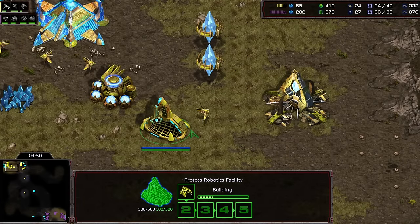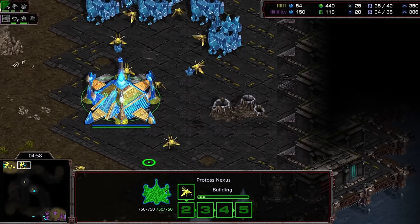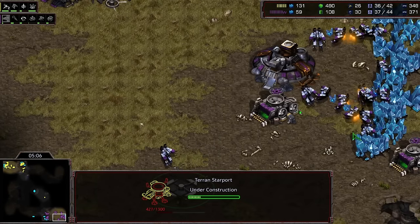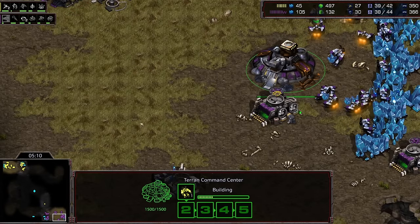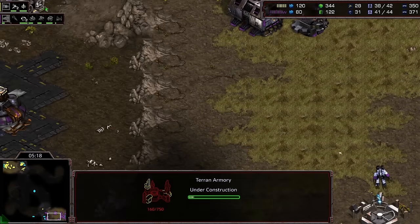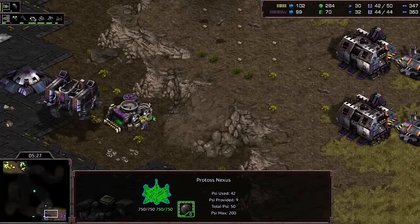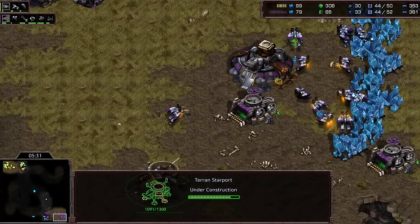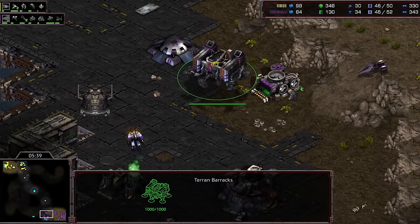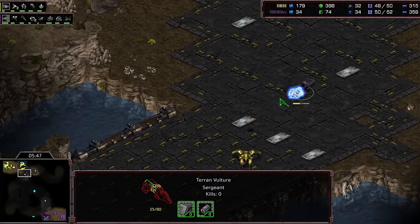The zealot comes back, there's the robotic support bay in the front. Double factory follow-up here for Flash. After seeing the robotics facility in the main, it's not like he needs an immediate engineering bay or anything — he starts an armory and a starport before throwing down any detection. He's pretty confident this is not going to be an invisible man play. Instead he's going to make sure he has anti-air in the form of a wraith early on, and he'll pop out some turrets as the shuttle comes across the map.